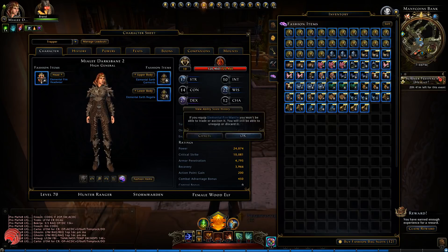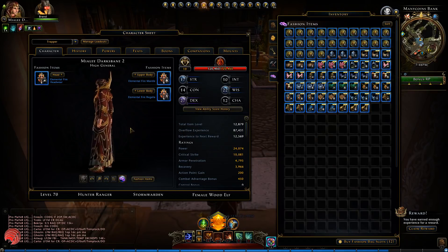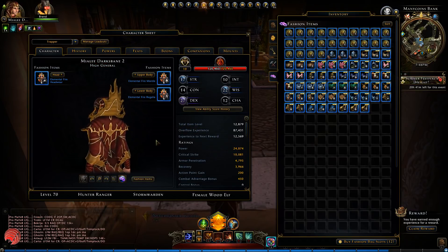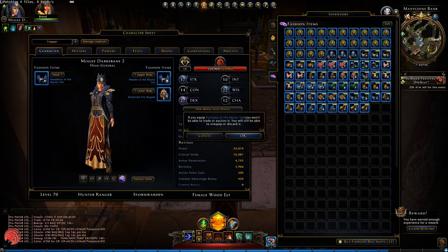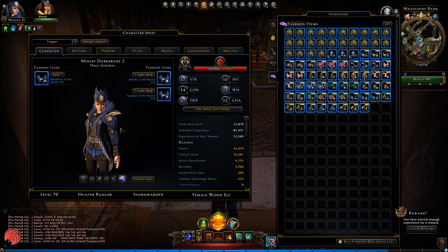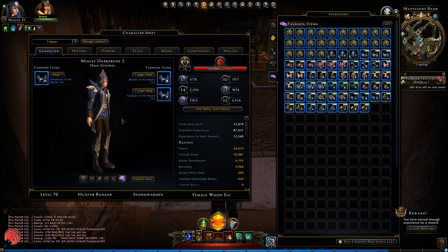Then the fire stuff — this is a lot better, just don't like the hat that much. It's the Elemental Fire set. Then the Garments of the Mystic Veil — this really looks like River District stuff, which makes sense. Not bad, but weird hat again in my opinion.